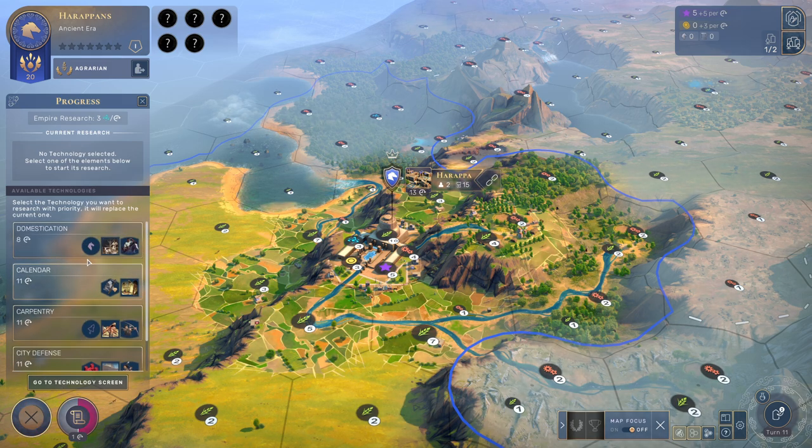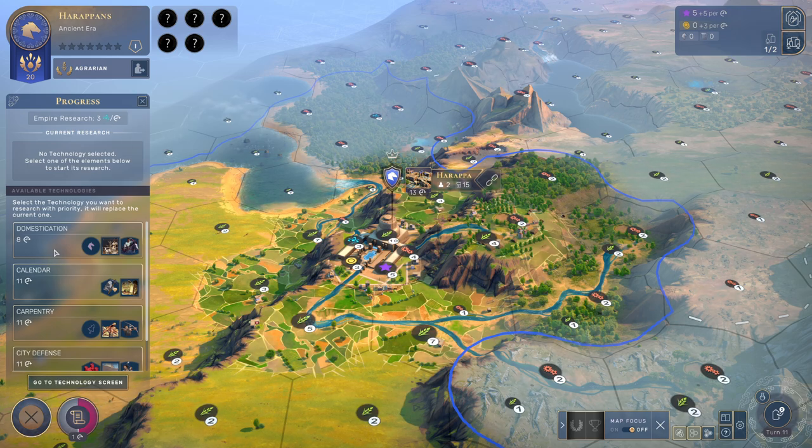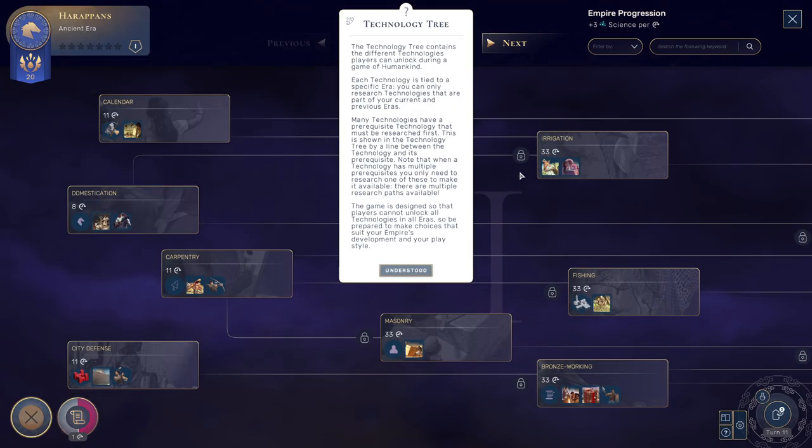We can select the technology we want to research with priority — it will replace the current one. We have only three research a turn because of our city; we don't have any other things. Let's take a look at the technology screen. Different technologies — slide to a specific era. You can only use those technologies that are part of your current and previous eras. Many technologies have a prerequisite technology that must be researched first. For example, if you want to get fishing, you need carpentry as well.